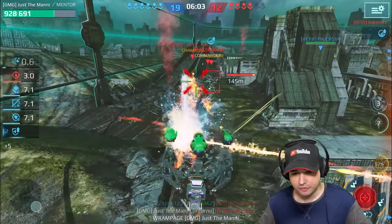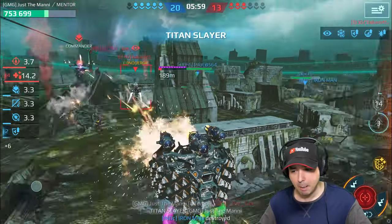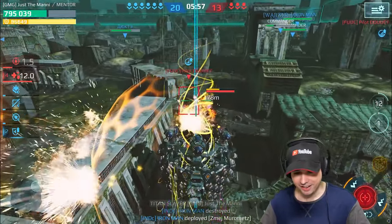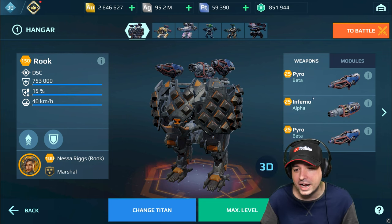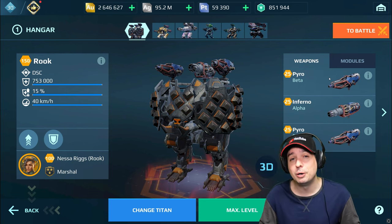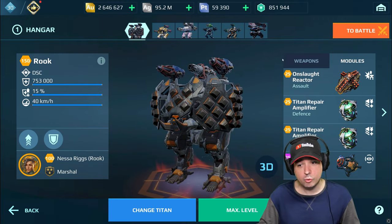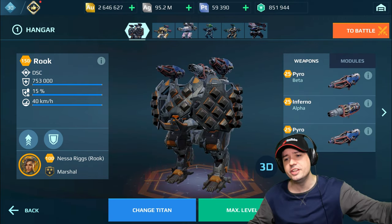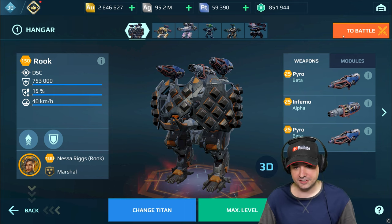I can see how these weapons have been nerfed big time. Yeah, look, they barely do anything anymore. Whoops, there goes an entire Titan. What's up, friends? This is Mani, and welcome to the nerfed state of the Pyro and Inferno, where they supposedly adjusted the fire rate somewhat — on the Rook, a weapon platform that allows you to jump on the enemy and then use those flamethrowers, and also Nessa Ricks.